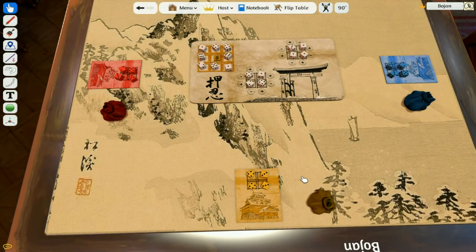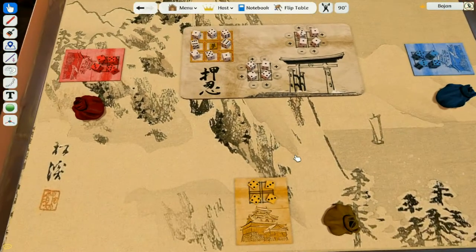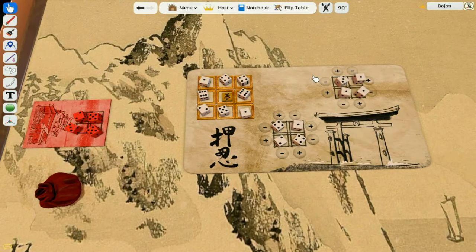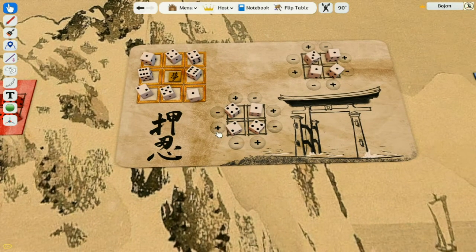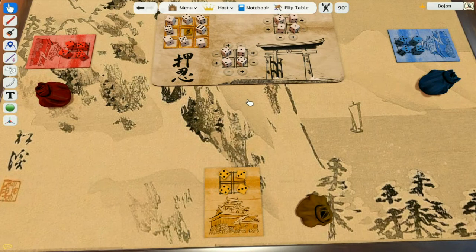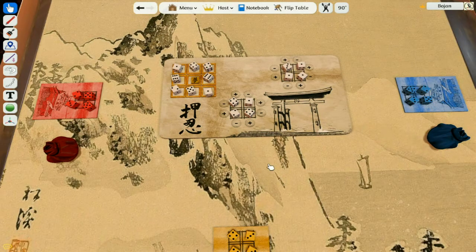Each turn every player can do only one action. One of those actions can be this: you can push a dice outside the court, or you can exchange a dice inside the courts. At the start of the game, you can't get into the big court yet, so this area is closed off for now. To be able to use your colored dice inside the big court, you need to have at least two dice of your color inside one of the two small courts. What you're trying to do is push the dice outside — each dice that goes outside is a score, it's points for you.